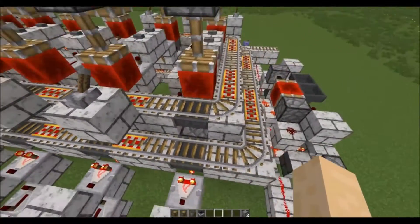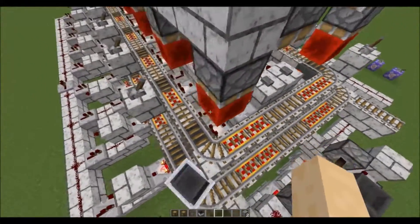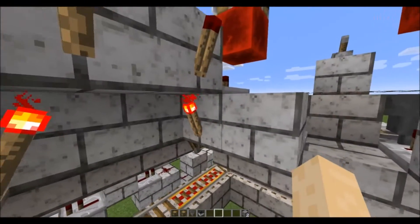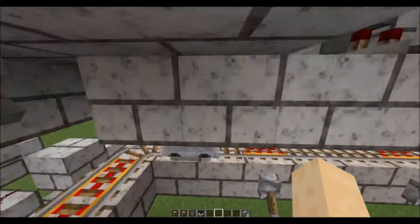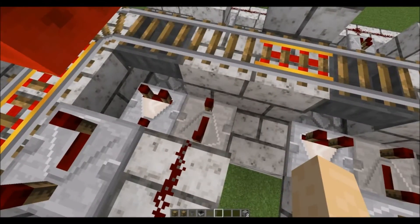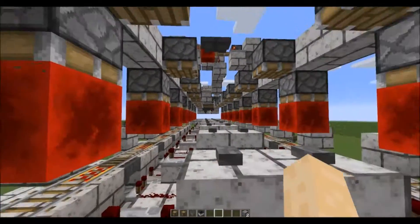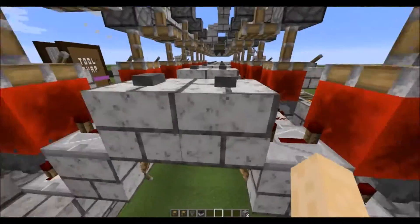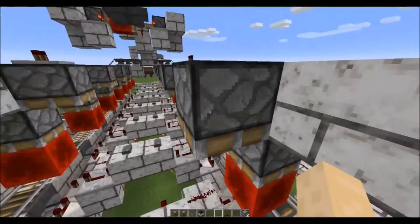For distributing items into the top of the furnace, I don't have that luxury because there's a furnace underneath the hopper. So I did a similar system: a comparator feeds out, powers this block, inverting this torch, inverting this torch, going to this line — and this will power this block when it starts to overflow. Just like with the coal input, we have a reset line set up here, which is the only convenient way I found to handle a reset line without making the whole thing significantly larger.